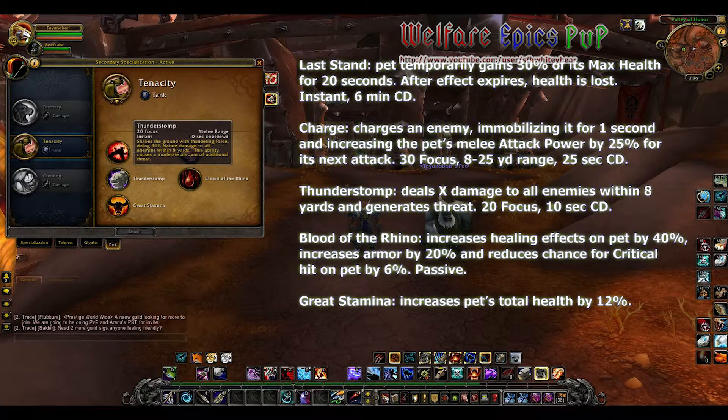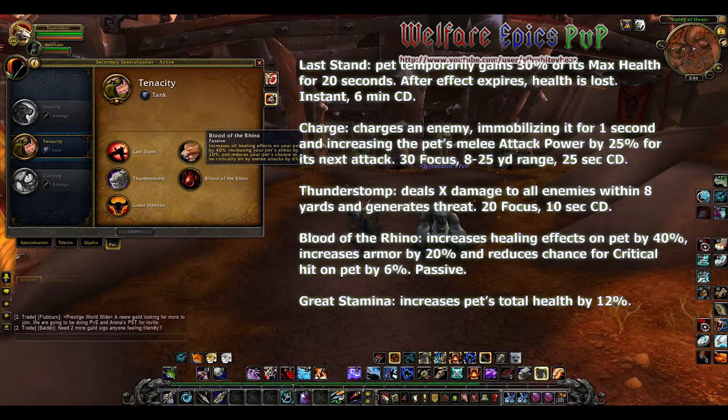Thunderstomp deals X amount of damage to all enemies within eight yards and generates threat. Blood of the Rhino increases healing effects on your pet by 40 percent, increases its armor by 20 percent, and reduces the chance it will be critically hit by six percent.